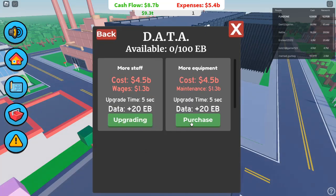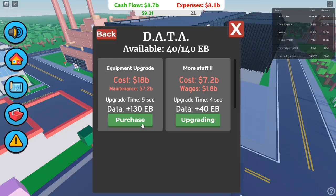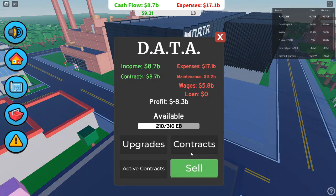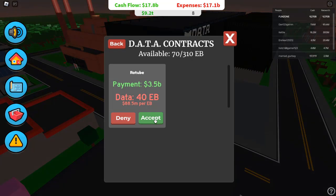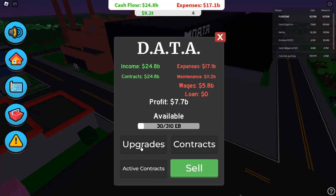Step 7: Tenant Management for Maximum Profits. Managing your tenants is just as important as buying properties. Not all tenants are good investments, so be selective. Sometimes you'll need to evict a tenant if they aren't bringing in enough money or if they cause issues. Always aim for the best tenants to maximize profits. A common mistake new players make is holding onto a bad tenant — don't be afraid to make tough decisions and evict low-paying tenants to replace them with better ones.